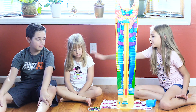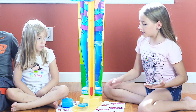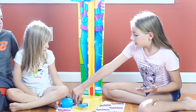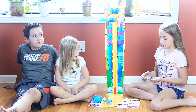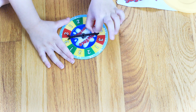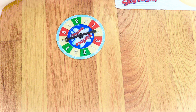Since we all got a three, the youngest player will go first. Now you need to spin again to see how difficult it will be. If it lands on green it will be easy, if it lands on yellow it will be medium, and if it lands on red then it will be hard. Jenny will go first, so she will be spinning the spinner first.